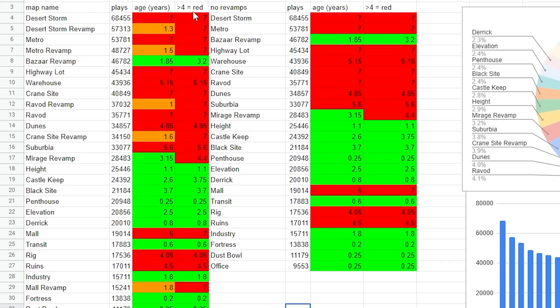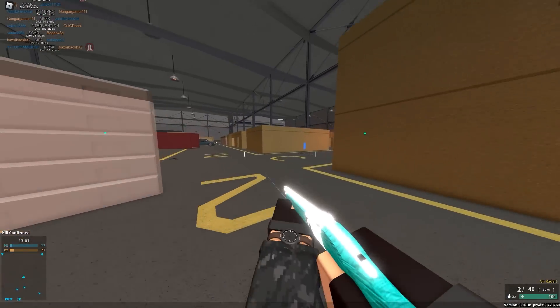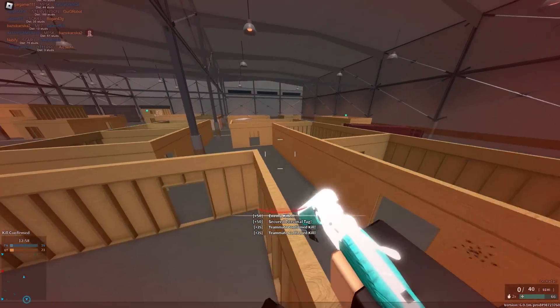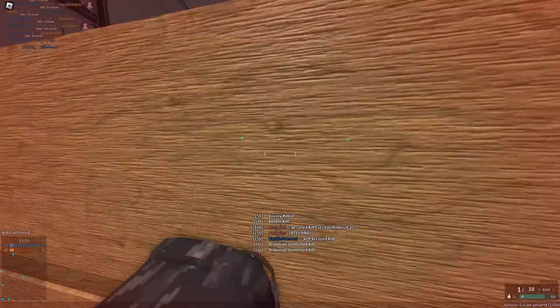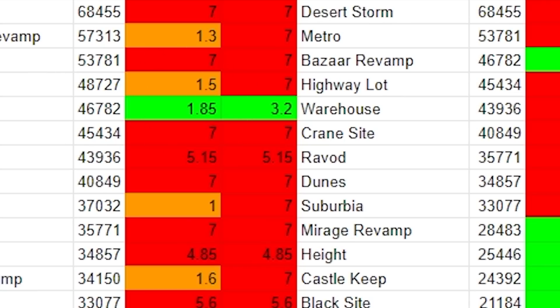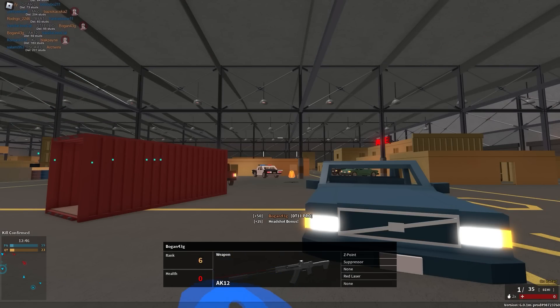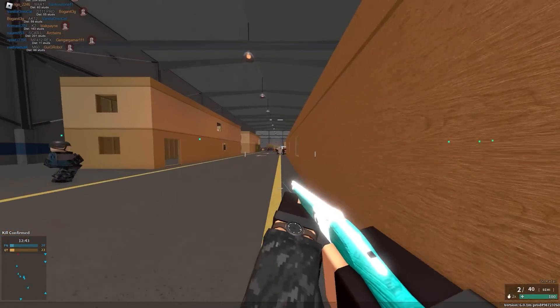The top 15 maps are dominated by old maps, and I'm unsure why that is. I have a few theories. I think it's one thing that people are used to them — they're just so easy to get into. You can just vote for it and you know what's gonna happen. People are afraid to try out these new maps. A lot of these maps have this sort of reputation around the game. Desert Storm is seven years old, Metro is seven years old, Highway Lotus is seven years old, Crane Sight is seven years old. A lot of these maps are from the beta and alpha stages, and they've been in the game so long that the general player base simply just know of these maps.